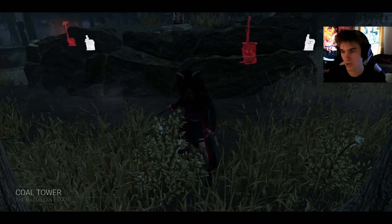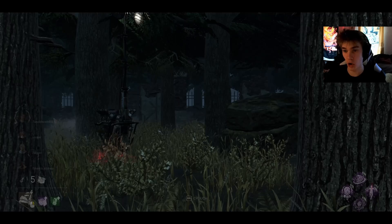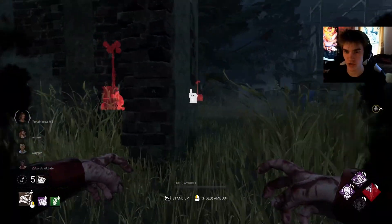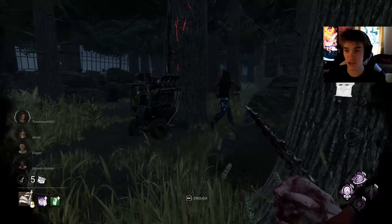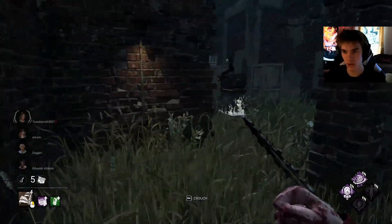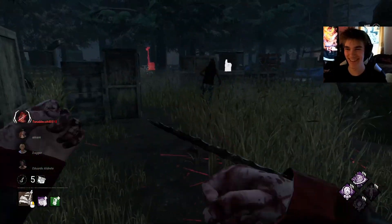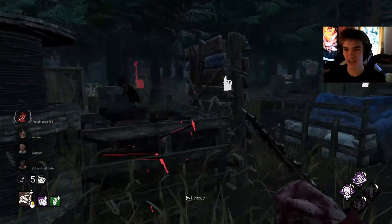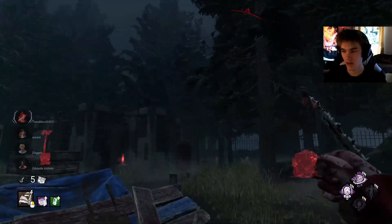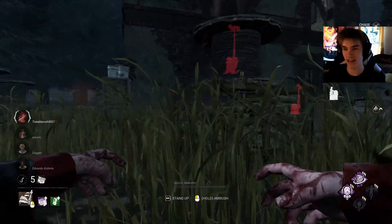Alright, it's Coal Tower — MacMillan Estate. In my opinion, this is one of the fairest maps in the entire game. This guy's already going to know I'm here — he's the obsession. Do we mind game it? I got stuck right there, that's not good. Nice, they got Dead Hard. Really good pallet out of the way. How do you blind my eyes? I'm wearing a pig mask.